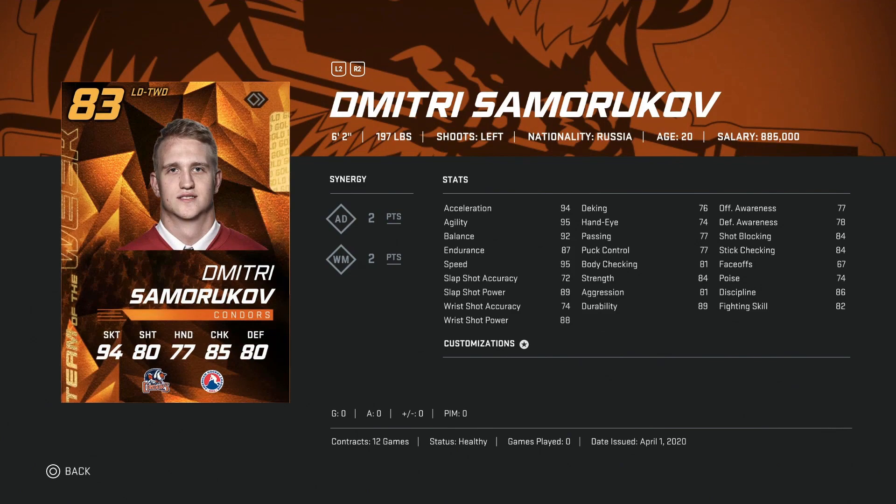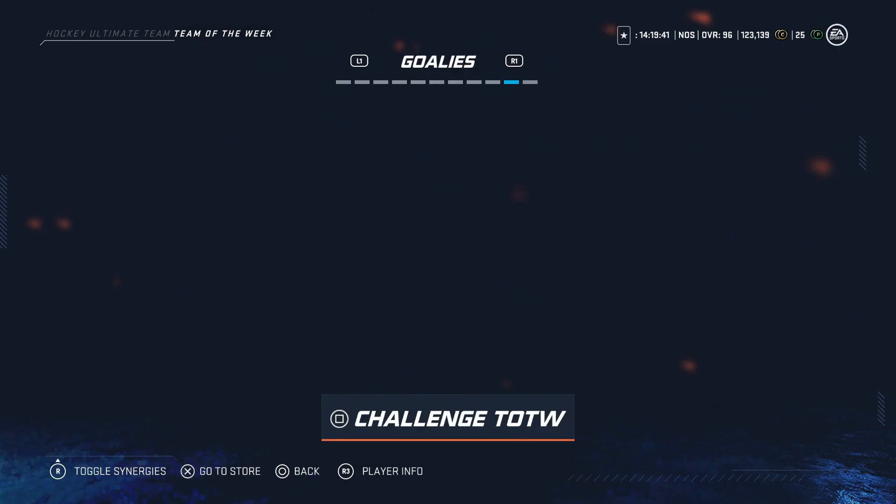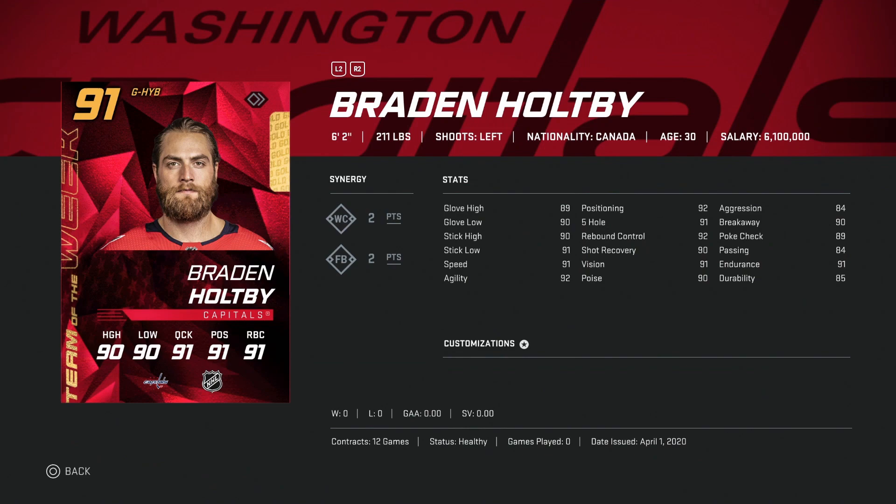Dmitri Samorukov — yeah, you can avoid here. He does have good size and his skating is around 95, but that shot accuracy is in the low 70s — pass. Stefan Esplend — again, just sell if you get him.